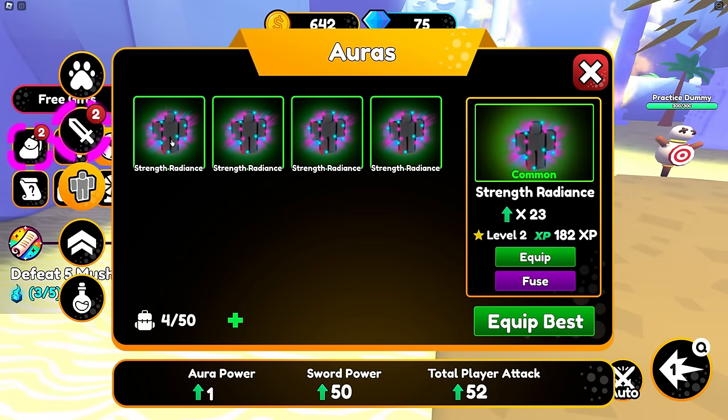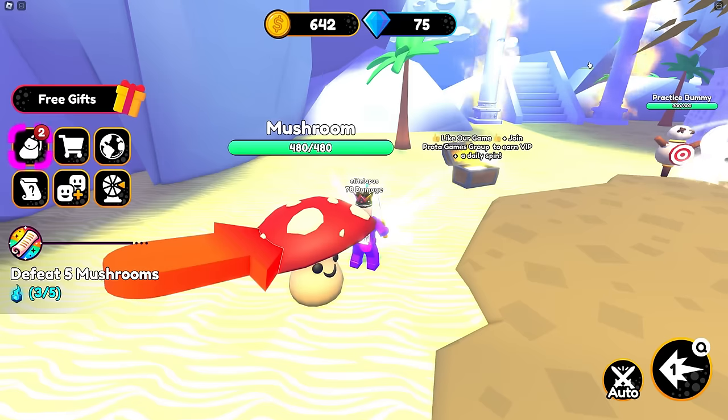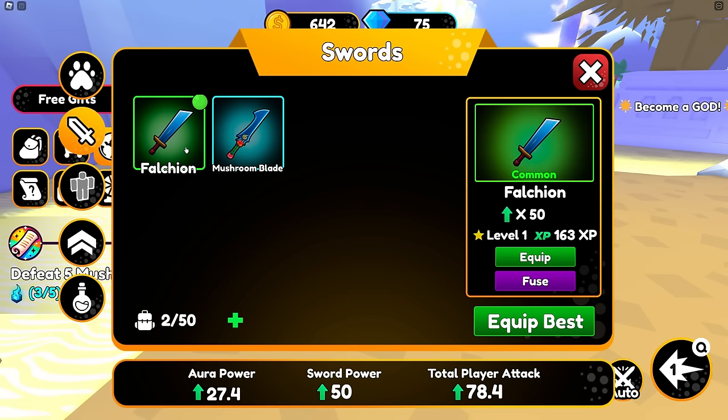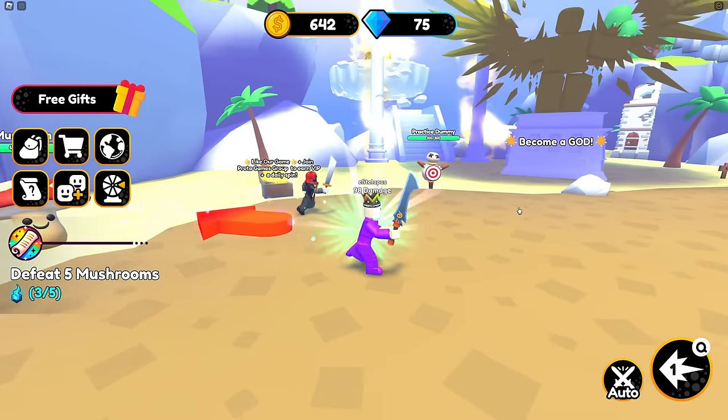Strength. So we confused them. There we go. I've got an aura now. Then you click on swords. Let's have a look. Equip. So we've got a new sword as well. Nice!